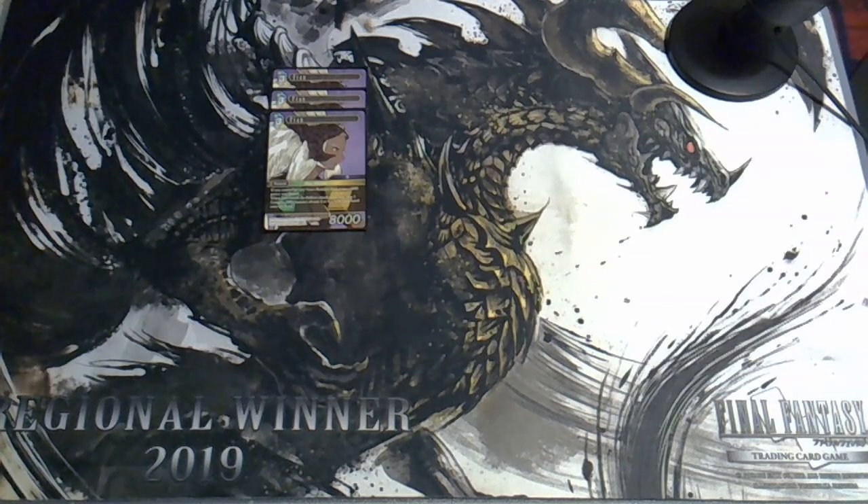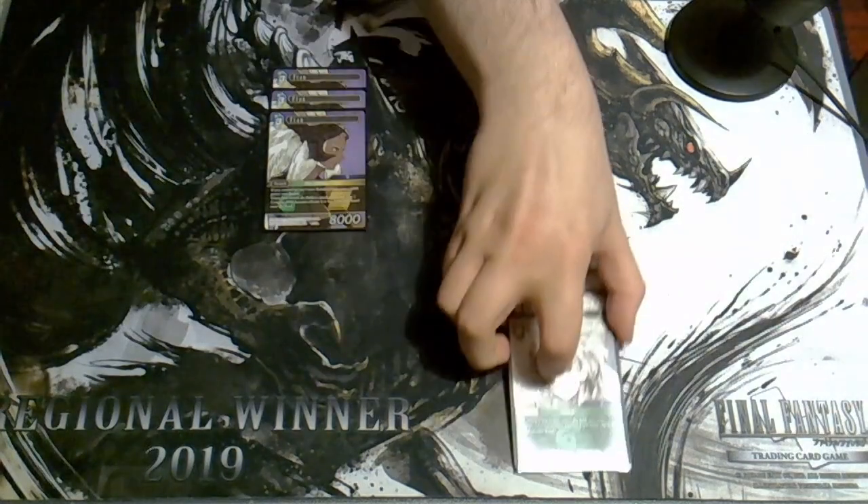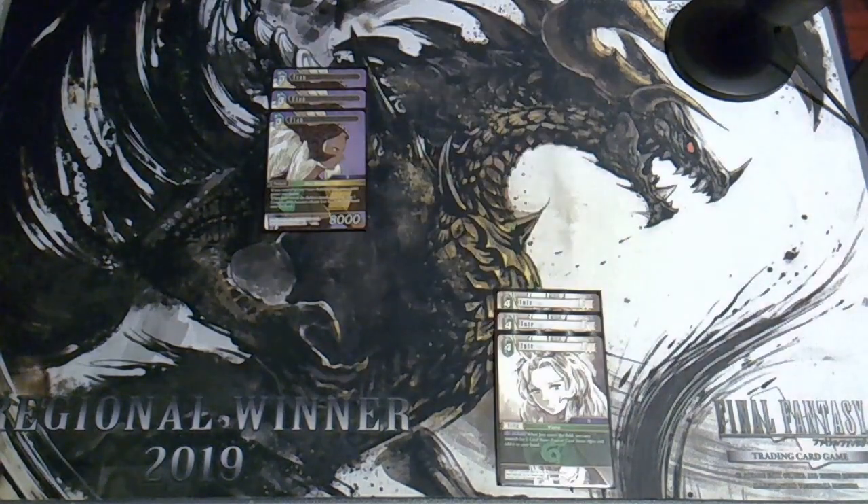There is a decklist in the description. Three copies of Yote — Yote is an EX burst 4 CP backup that lets you search for a Fran or a Muirn backup. Yote is both playable on turn one to find a Fran, but also powerful to play off a Fran — either to get a replacement Fran if something happens to your first one, or to search for Muirn as a consolation prize backup.